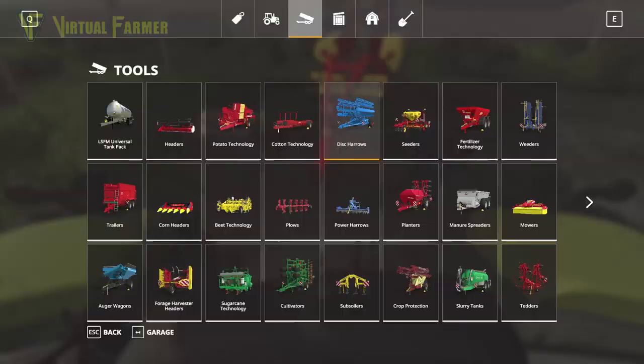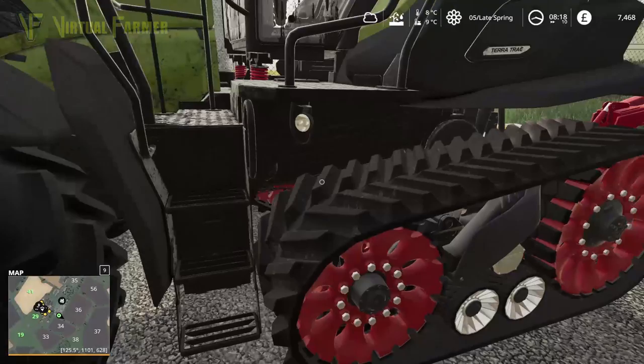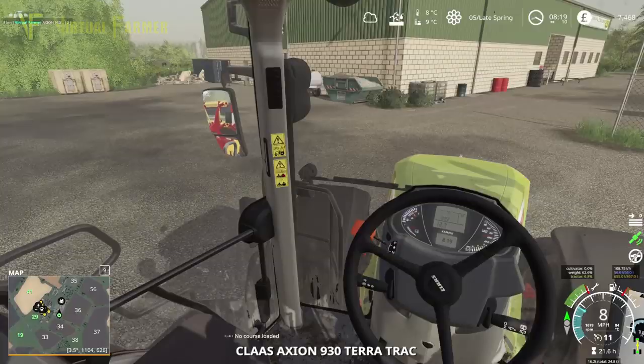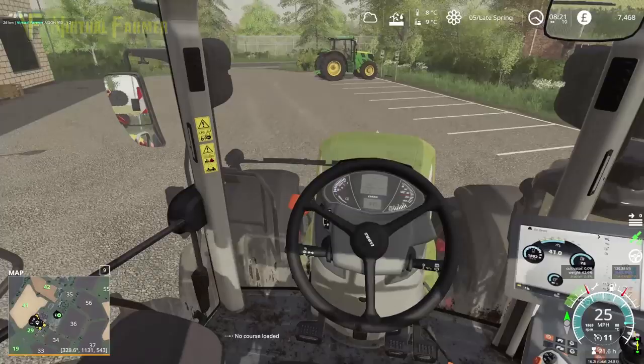This tractor has about 350 horsepower. Having a look at our leased items, this disc carrier has a 220 horsepower requirement, so we could even use our JCB for this. It's quite interesting because cultivators require a lot more power for the same working width.